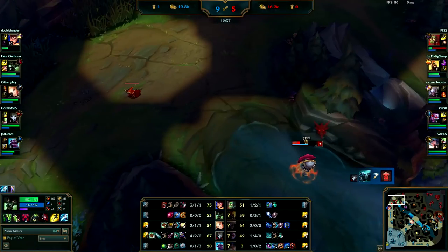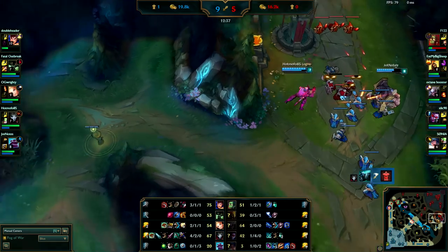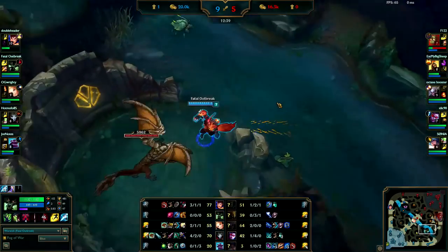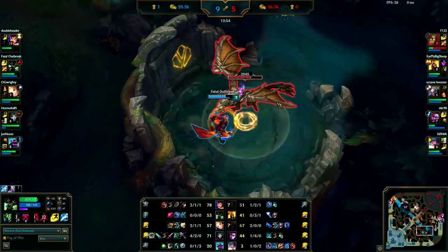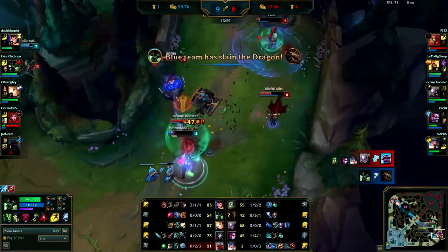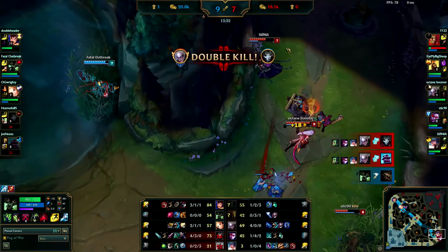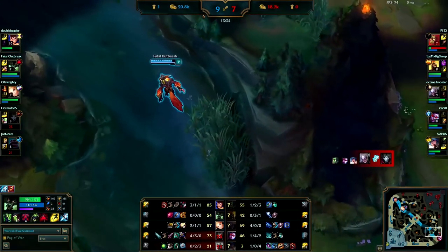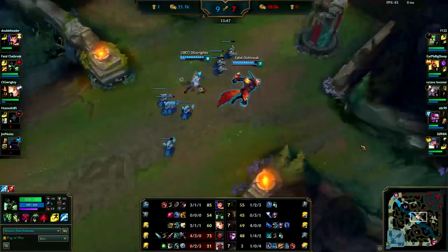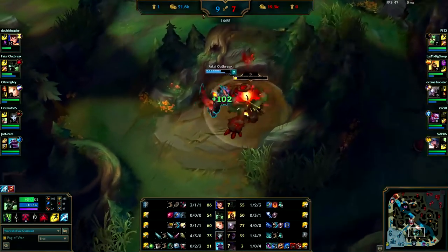Now that your bot lane is pushed up so far — I see Amumu was here — you could come up here to stop Diana when she comes back, or you can solo Dragon. You get the Dragon. Your teammates overstay and look like they're going to go down — don't hang around, there's too many of them. Not much you can do, just go farm or shove out mid. Diana comes back — get back and farm or recall and get items.